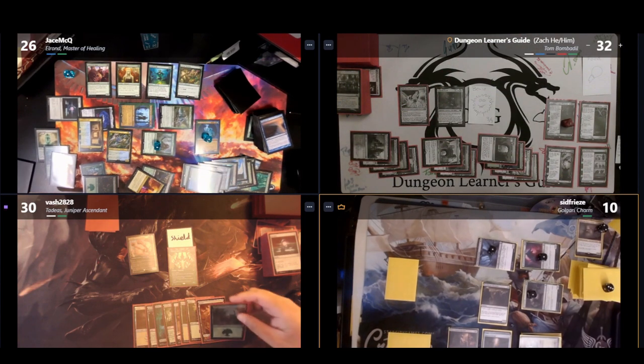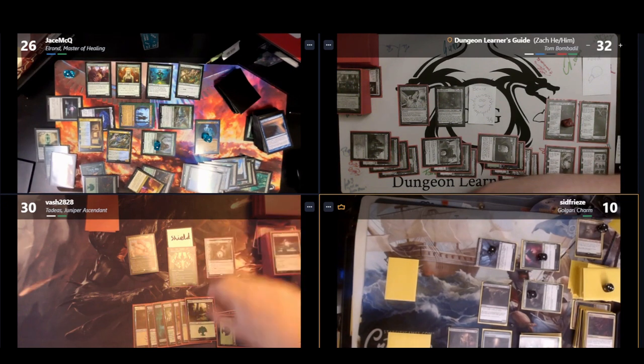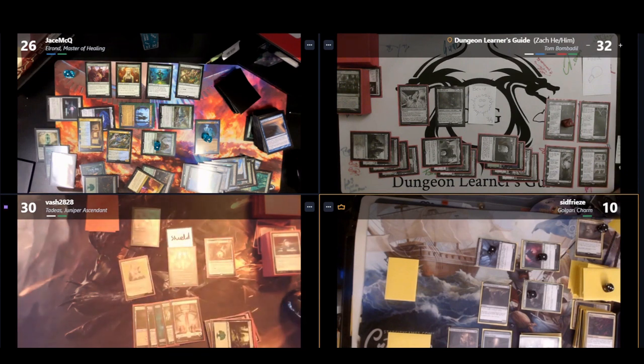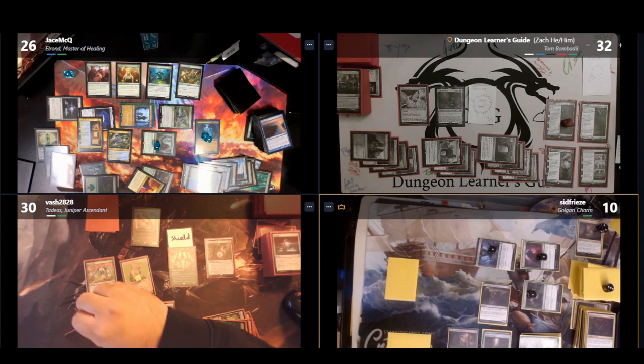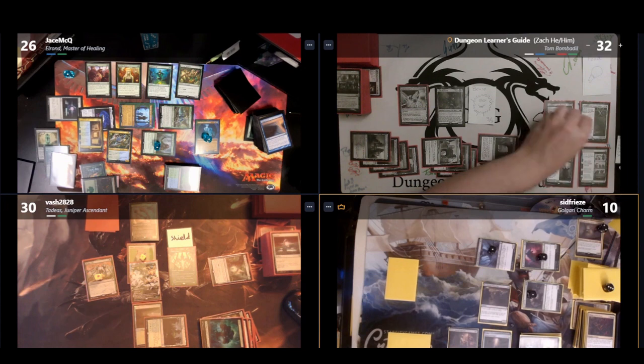Bilal plays a Forest and casts the Great Henge — letting his creatures enter with a +1/+1 counter and drawing a card whenever a creature enters under his control. He casts Wilson, Refined Grizzly drawing a card, Kodama of the West Tree drawing a card and letting him search for a basic land whenever he deals combat damage with a modified creature. He also mutates Gem Razor on top of Wilson, destroying the first Akroan War, and attacks me for 7 and Sean for 1, retaking the monarchy and drawing at end of turn — though Sean gets to make a 1/1 zombie token since he was attacked.